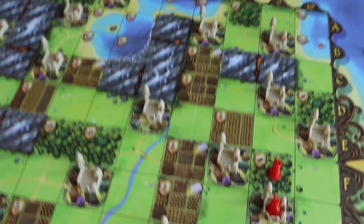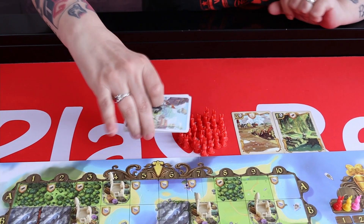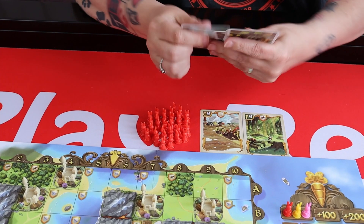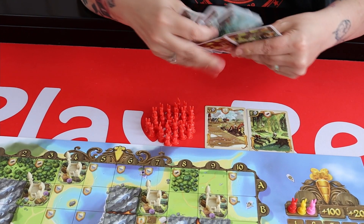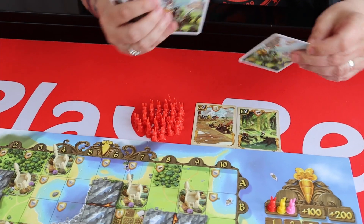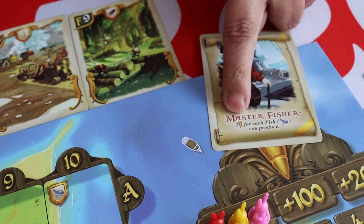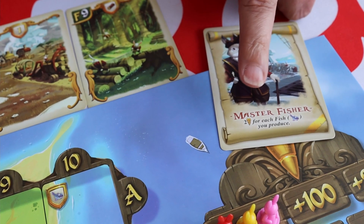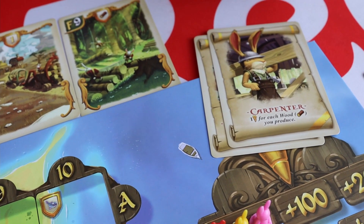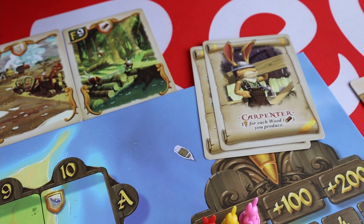I'm now going to pass my remaining 10 cards on to the player next to me and take 10 cards from the next player. The scrolls I showed earlier were simple end game points. Here's an example of another cool one — this is a master fisher, so it's going to get you two gold carrots for each fish you produce. Cards like this can be quite nice early game, and they give you an idea of where you might want to go over the course of the game.